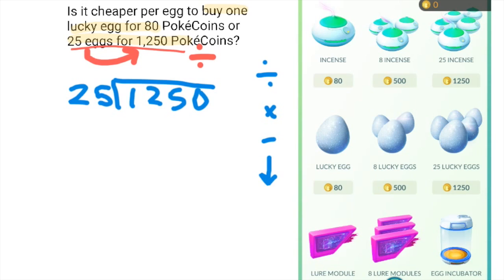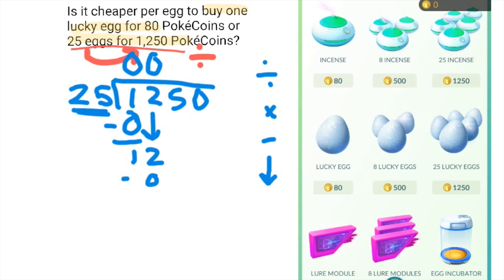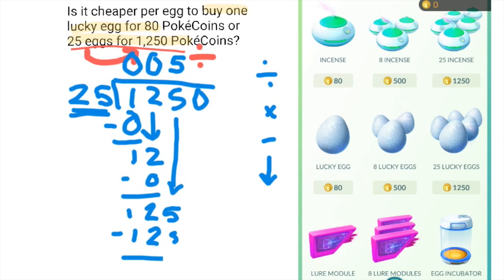We start by asking how many 25s go into 1. Well, 25 can't go into 1, so that's 0 — remainder of 1, bring down 2 to make 12. How many 25s go into 12? Still too big, so that's 0. We have a remainder of 12 and bring down the 5. How many 25s go into 125? We skip count: 25, 50, 75, 100, 125 — that's 5 times. We see we have no remainder.